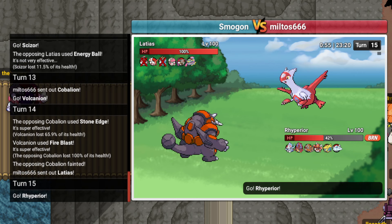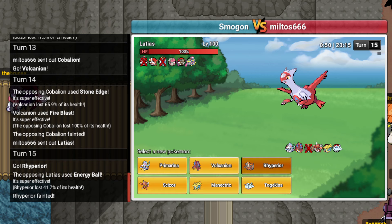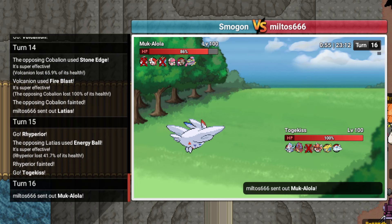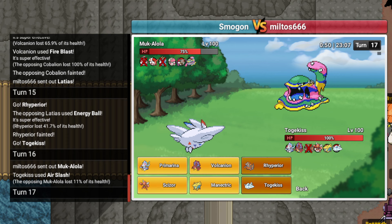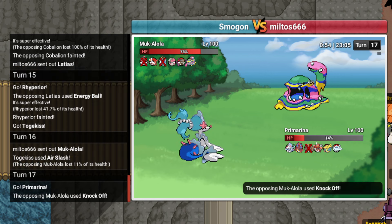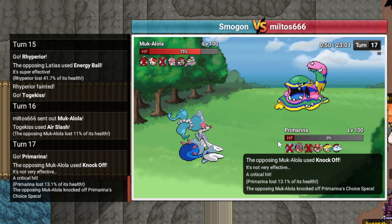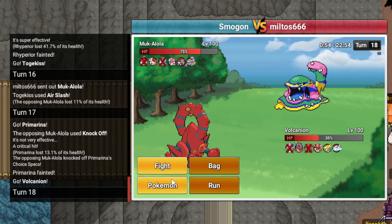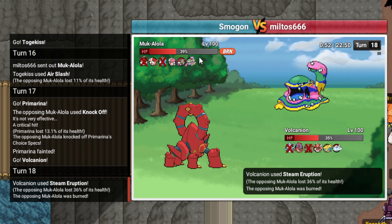I'm gonna sac Rhyperior here as the Energy Ball hits again. I'm gonna go into Togekiss and spam Air Slash. He goes Muk - oh my god, it did nothing. Alright, I'm sacking Primarina. I have to go Volcanion because my other guys are healthy. I'll go Volcanion to break a little bit, gonna Steam Erupt. Does 36 and I burn him, which is huge.